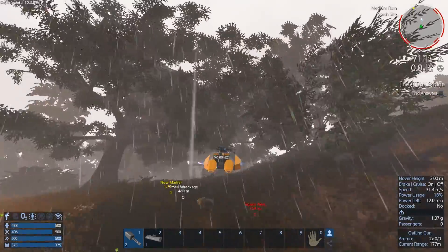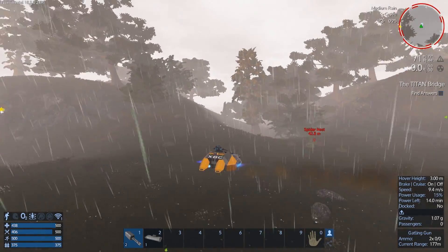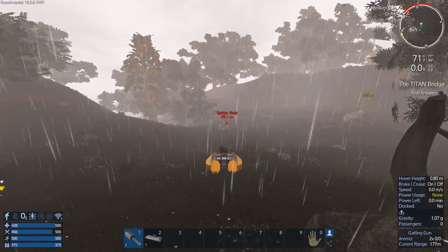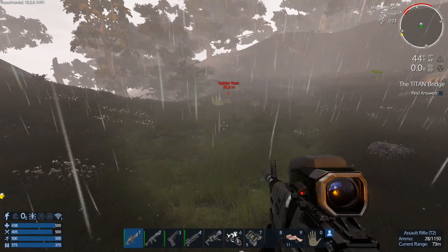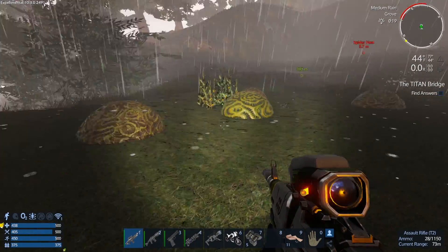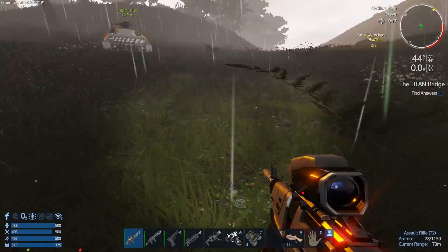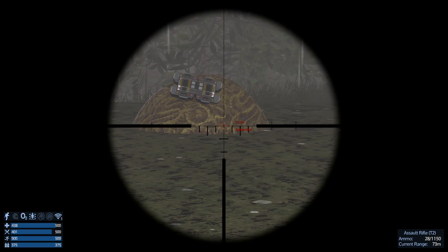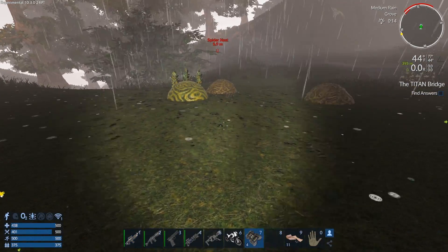Of course, as soon as I get those extra solar panels up, my base is starving of power because it decided to rain, which kind of sucks. But what are you going to do? I went back to base and made some explosives. Let's see if we can finish off the spider nest. I thought it would have been spawning more spiders, but I don't know. Come on — blow it up!